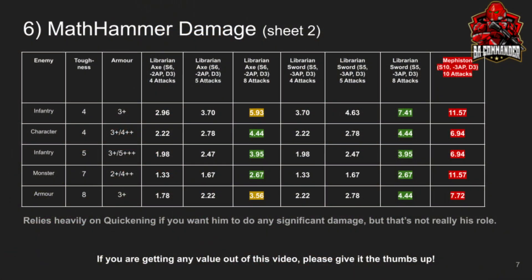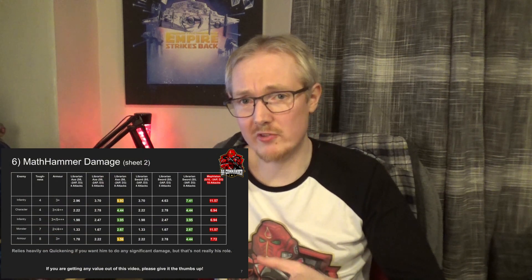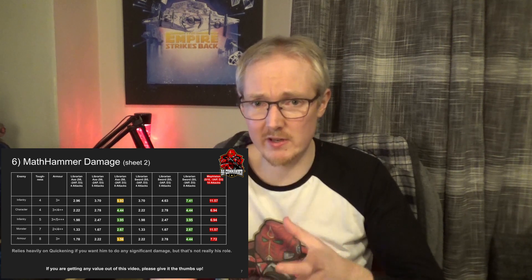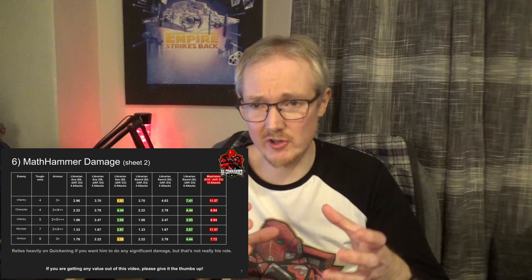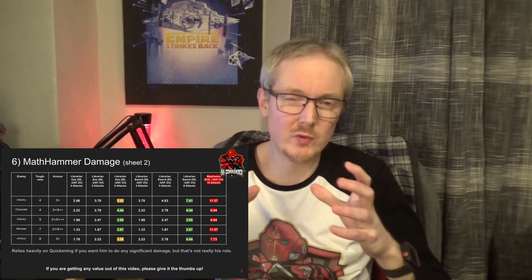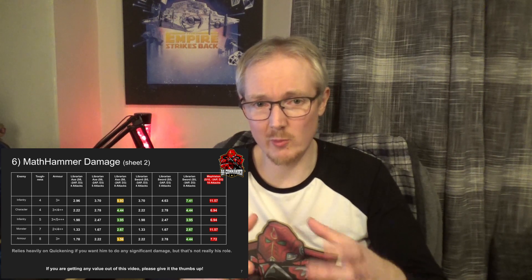For the damage Math Hammer, these guys are reasonably weak with only three attacks, so if you want them to be doing some damage you're probably going to need to take Quickening. The columns in green and yellow show the damage, and it is clear that Swords perform better than Axes for this character across all the tests I ran. I've put Mephiston in there as well — even though he is a psyker, these guys are filling a very different role. If you do take Quickening you can do some okay damage, maybe killing a couple of marines a turn, though it depends on how flexible you need to be with your other powers before the battle starts.